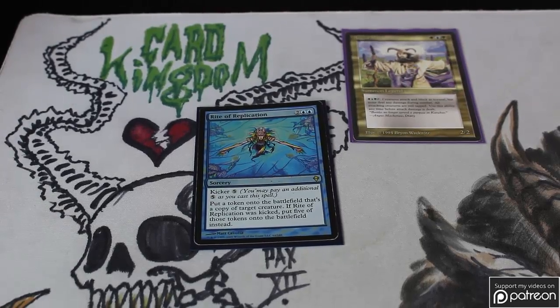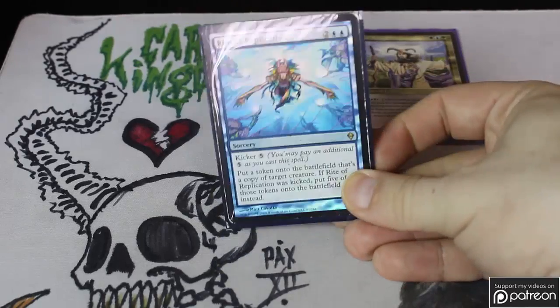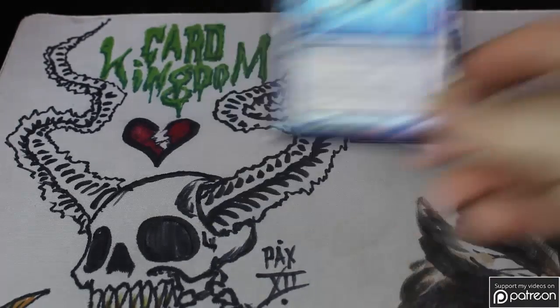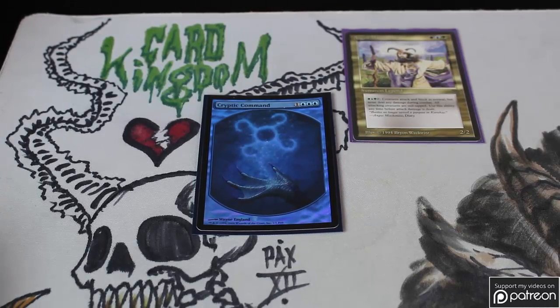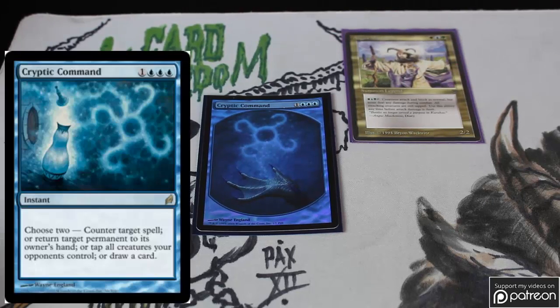Now we get into some of the overpriced, crazy spells. Rite of Replication, when kicked, gives you five copies of other people's creatures or your own — I like winning with five copies of somebody else's creatures. Next we've got Cryptic Command, which has four modes: tap down all of your opponent's creatures, draw a card, counter a spell, or bounce a permanent. Often two of these together are really, really useful — great card in EDH.